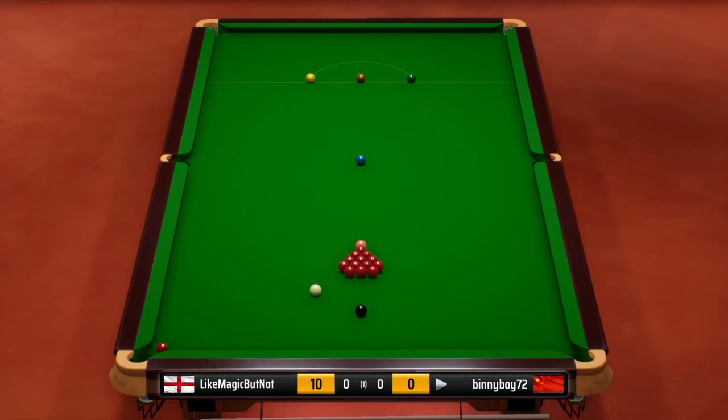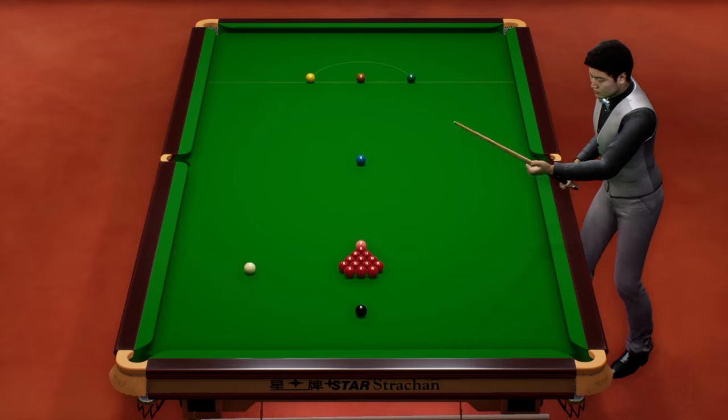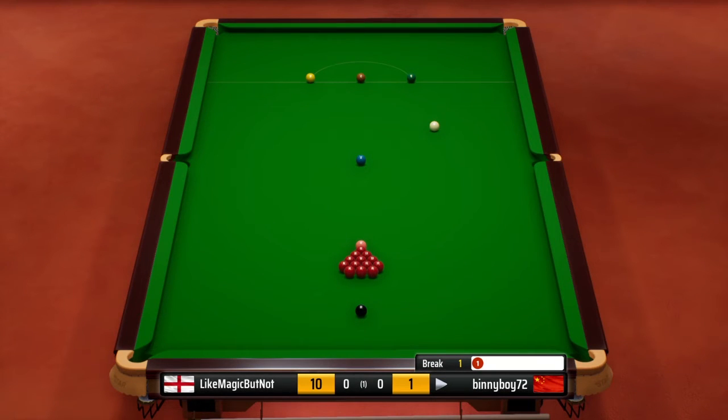So what will Binnie Boy do here? He needs to get half ball on the black, try and split those reds. But they're pretty tightly packed, so it's not going to be easy to get them spread. Oh, he's gone for the blue. That's a very aggressive screw on that white there. But he can still go into the pack — that's what he was playing for, the blue and not holding for the black.